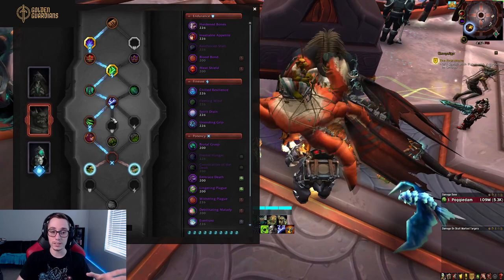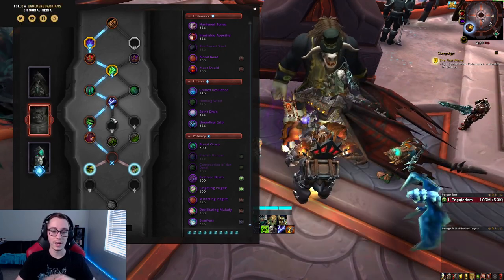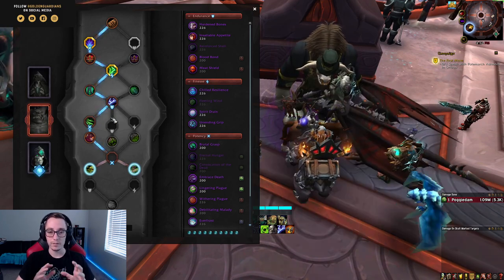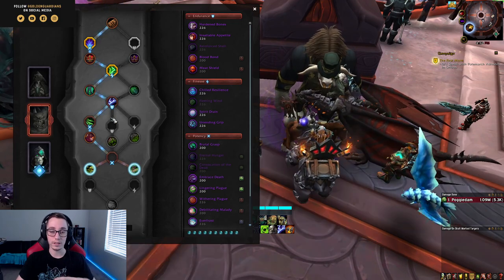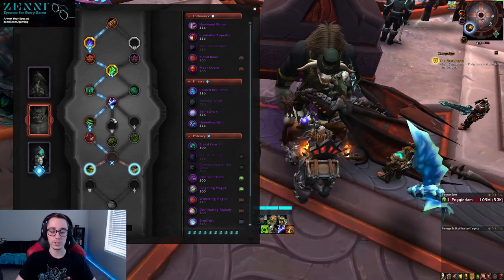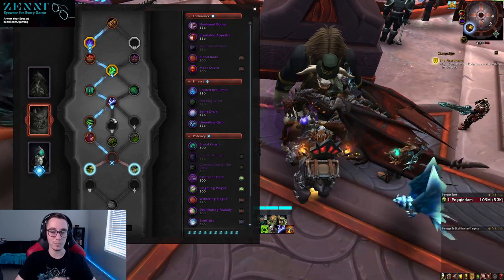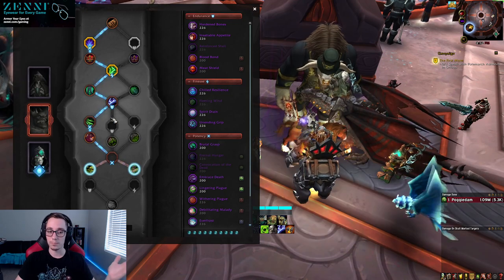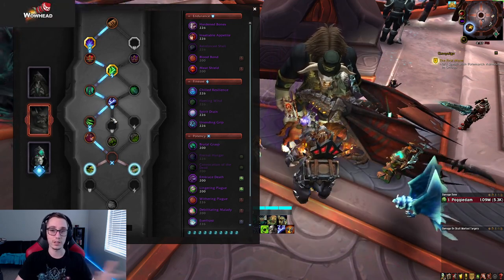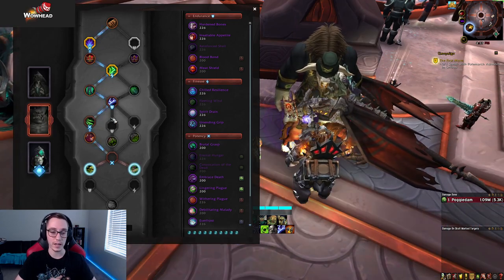Covenants haven't changed going from last patch to 9.1. You still want to play Necrolord for raiding. If you're playing frost, there are a few other options — Venthyr or Kyrian are situationally better for certain fights, but generally most people will just play Necrolord. For Mythic Plus, most people are still probably going to stick with Venthyr unholy, playing the Daenia conduit for pushing high keys.